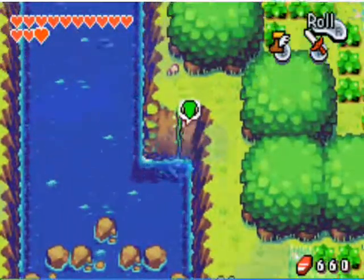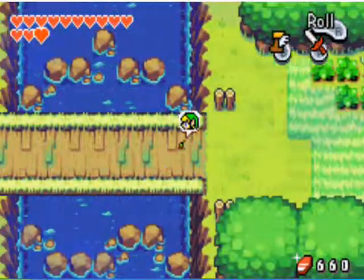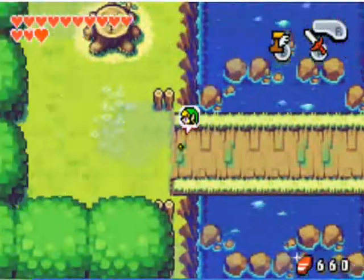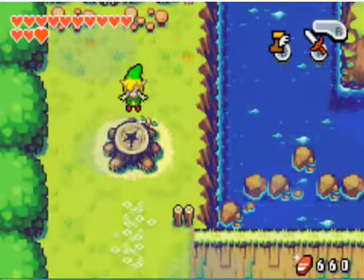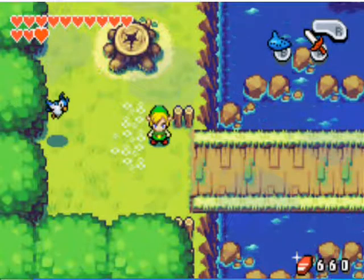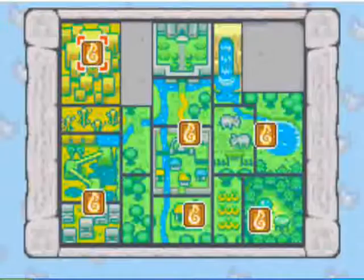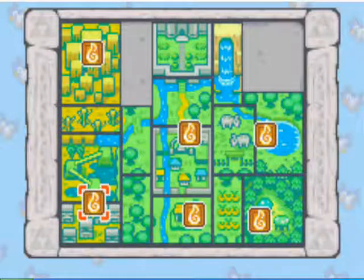From there, you can just go back to the vine, head up, and then head across the bridge again. Then turn big. After that you can play your Ocarina of Wind, and this time you want to head to Castor Wilds.